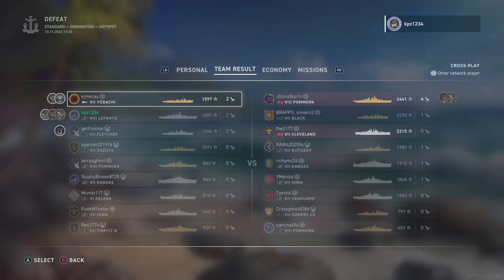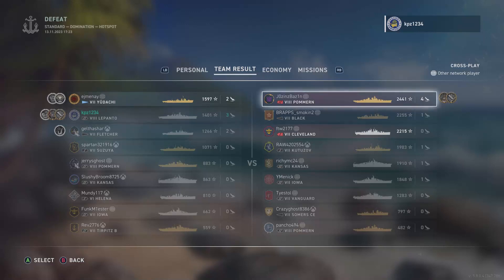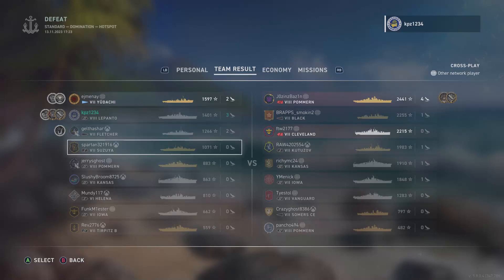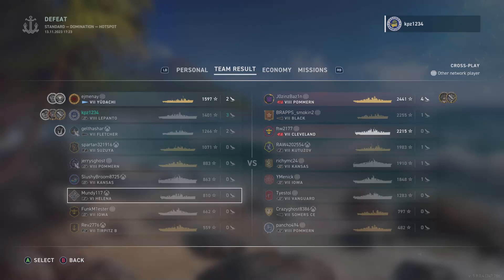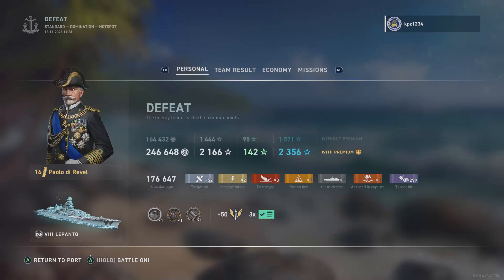Here we are on the defeat screen. We finished second on the team with three medals and three big kills, with around 106,760 damage. Good game to the enemy Pommern. The Udachi player will unfortunately be reinforced in his belief he was doing the right thing by finishing at the top of the board, but he should have moved to kill Lepanto or the Pommern in that cap circle. He misplayed it and we could have won. We got a Confederate, a High Caliber, and a bunch of damage.